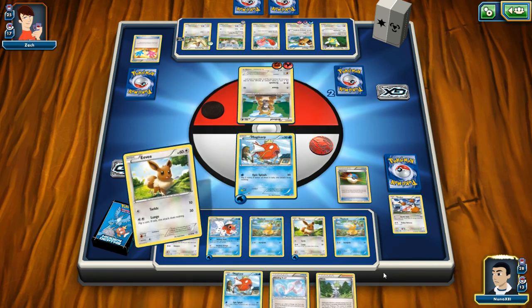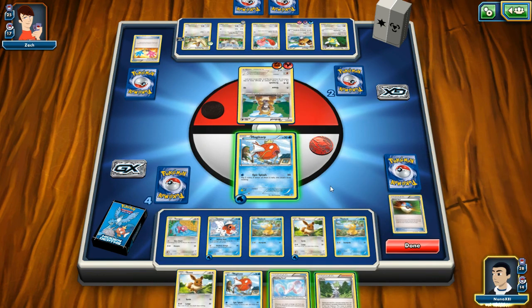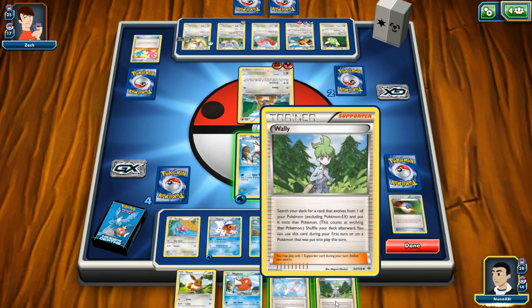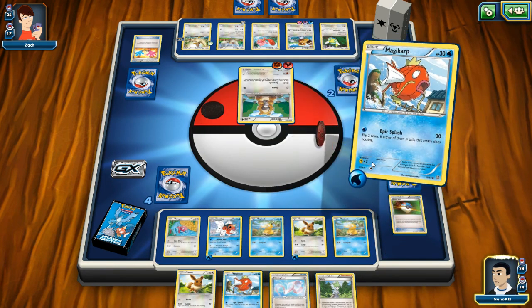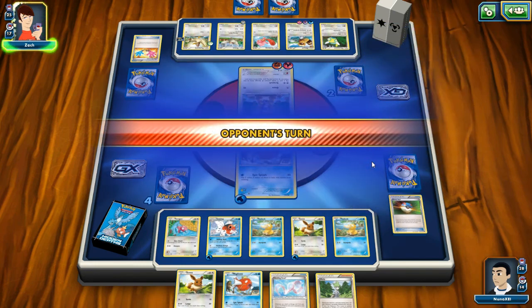Into the hand, shuffle, and — yeah, this card is a waste at this point. Great, Magikarp — flip your two coins. What a useless card.